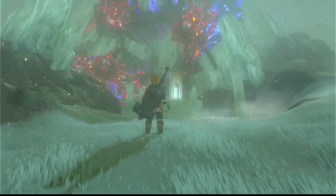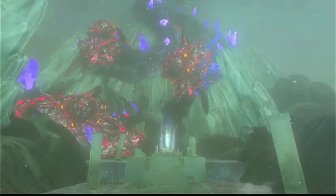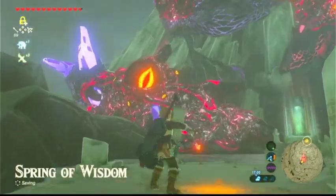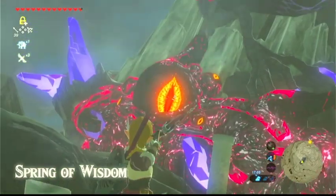Once you get to the top, this is the Spring of Wisdom. You can see the dragon here. Go over and talk to the statue, and they'll tell you to shoot this dragon.